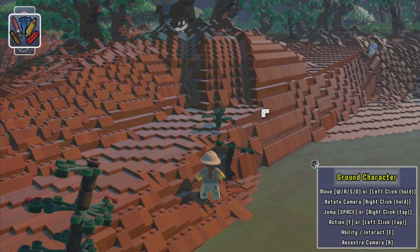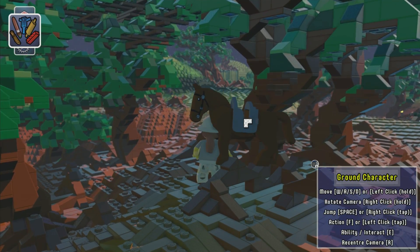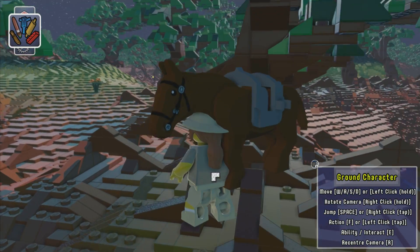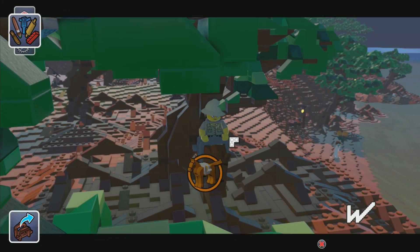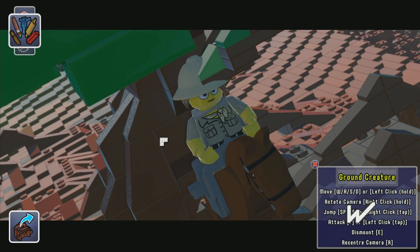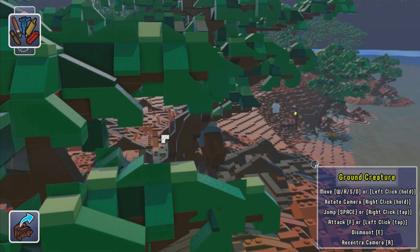It's telling me to go and see stuff. Is that a horse? What — I'm a horse? We're on a horse! Oh my god. Ground creature: move WASD, hold rotate camera, jump space. Oh, there's another little guy.